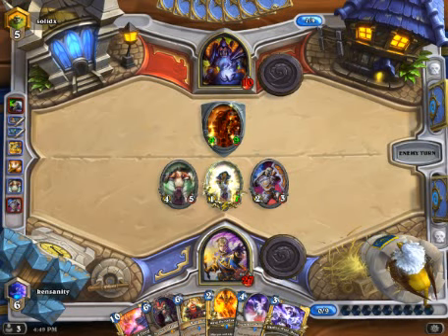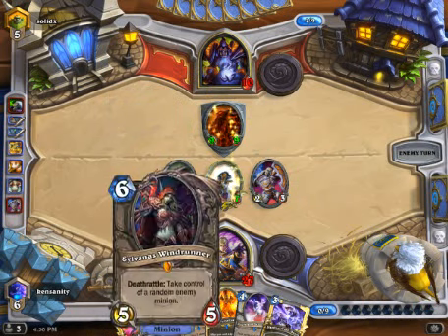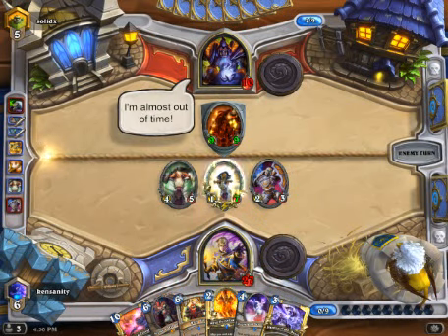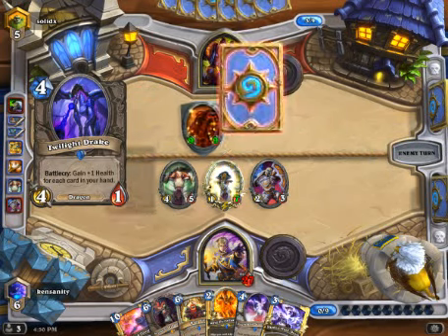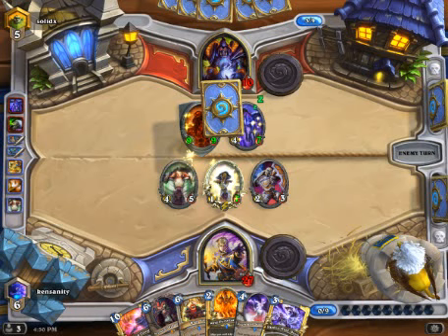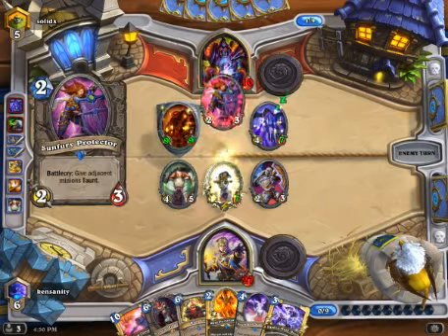Between Power Word Shield and Northshire Cleric activations, we have kept up pretty well with our opponent. This is typically how I play the matchup. I'll admit that I think this matchup is very difficult, but it is what it is. Depending on when he plays — maybe he doesn't play anything, maybe he just attacks the face and passes. In which case we Deathrattle that, take it, and go for lethal. There's a Twilight Drake — probably another taunt.